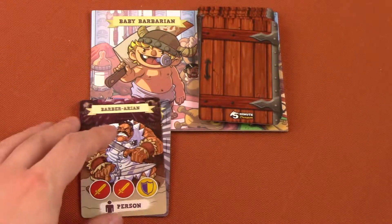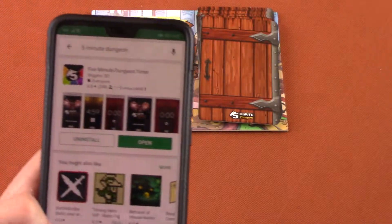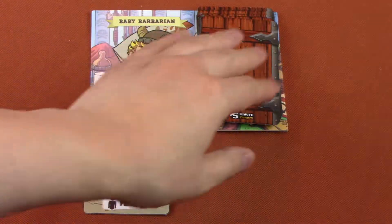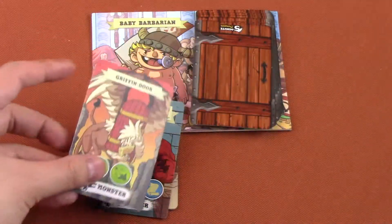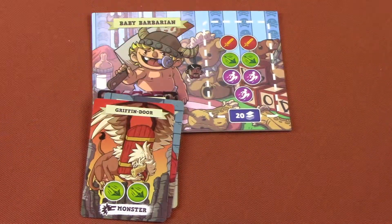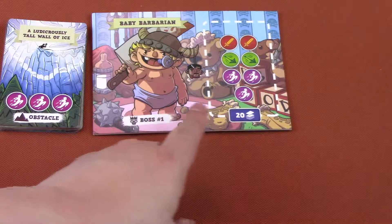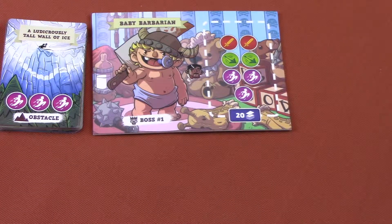All cards in the monster deck must be defeated within 5 minutes, which is tracked by a convenient free phone app on the game store under 5-Minute Dungeon. At the end of the monster deck is the final boss, which must be defeated before time runs out as well. If at any time your team is unable to defeat a card or runs out of time, the team loses. If a player runs out of cards from their draw deck, they are out of the game, but the rest of the team can still continue.